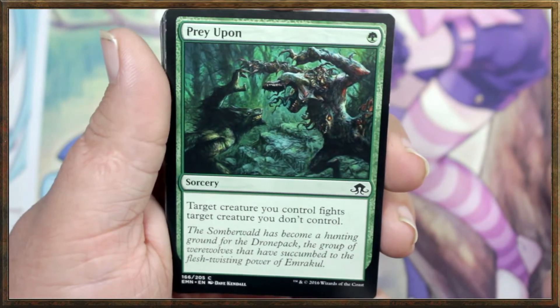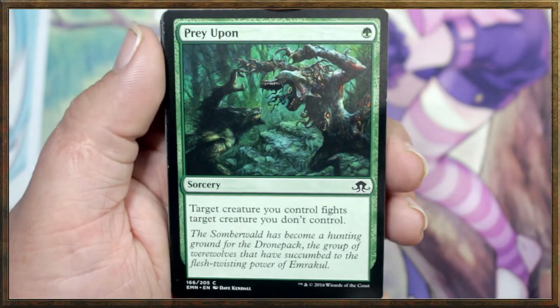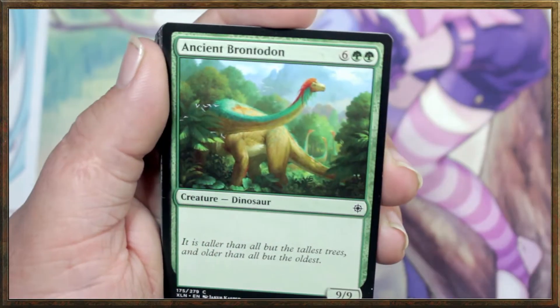Prey Upon — this is basically that other card but for one mana and it doesn't buff. Target creature you control fights target creature you don't control. Love this card, very useful.